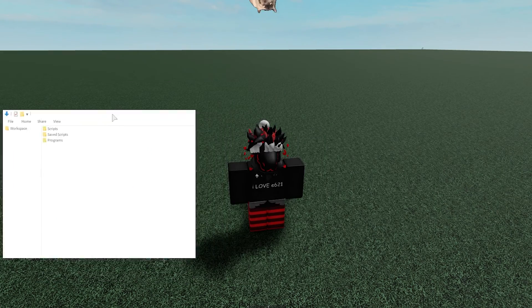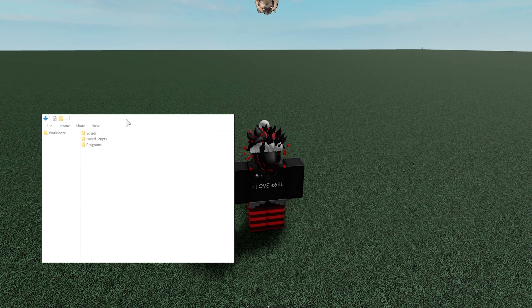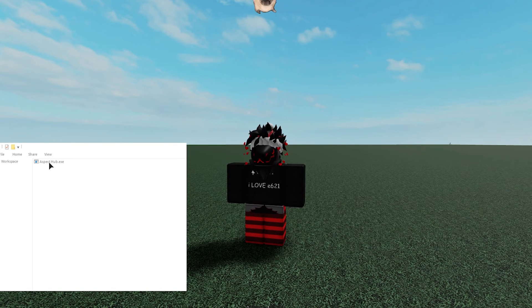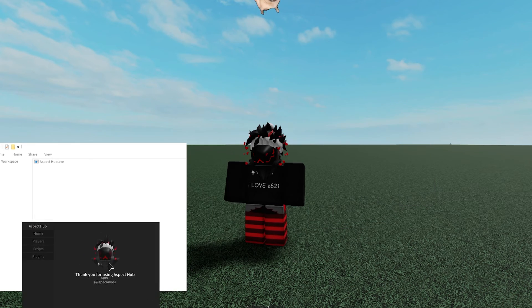I'm gonna do a full review on this script, but for now I'm just gonna say it's called AspectHub. It's basically just a custom UI from MythHub, even though MythHub is dead right now. So you go to the program and click AspectHub.dxc — I like the little file explorer loading GUI. Yeah, I mean, it's kind of cool.